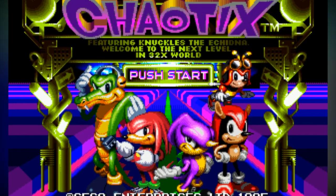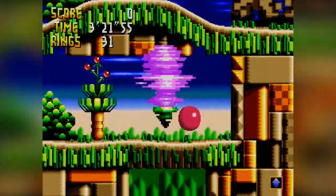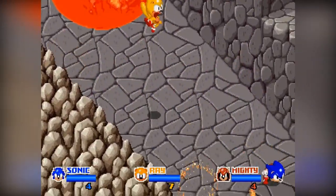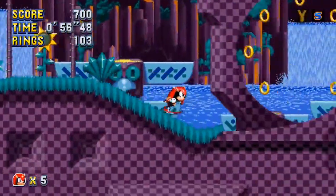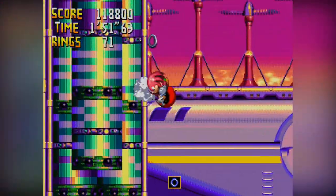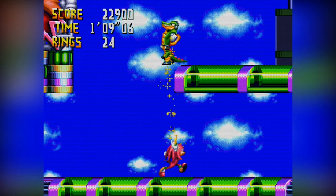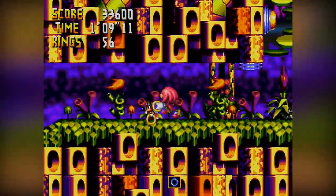Knuckles Chaotix was eventually released in 1995 and is seen as the final entry in the classic Sonic the Hedgehog series. The game stars Knuckles and four other characters known as Chaotix, one of which being Mighty the Armadillo, also known for featuring in the 1993 arcade game Sega Sonic the Hedgehog. Mighty has recently been thrown into the spotlight as a playable character in the upcoming release of Sonic Mania. Within Knuckles Chaotix, Mighty has the ability to perform a wall jump. The other characters include Espio the Chameleon, who can run along walls and ceilings; Vector the Crocodile, who can boost through the air and climb up walls; and lastly Charmy the Bee, who can hover in midair and fly.